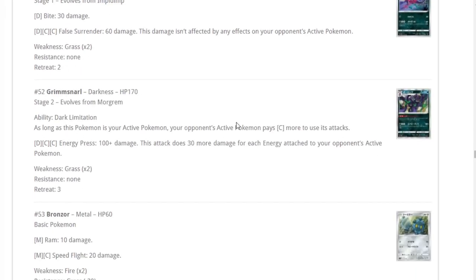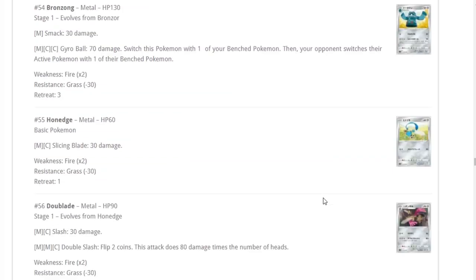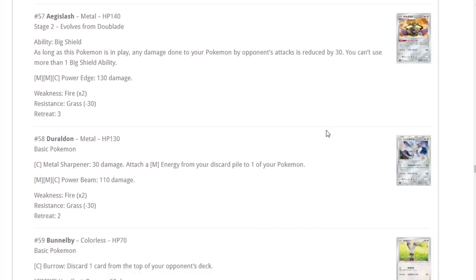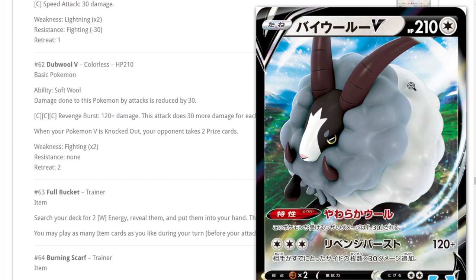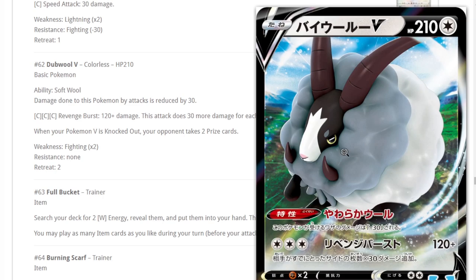Grimmsnarl — as long as a Pokemon this one is attached to uses its attacks, we have Goomy and Aerodactyl lines. Big Shield — as long as this Pokemon is in play, damage to your Pokemon is reduced by 30. That's more reduction for Lucario Metal but it's a stage two. This Grimmsnarl card though — damage to this Pokemon is reduced by 30, so it's effectively 240 HP, and it does 120 damage plus 30 more for each prize card your opponent has taken.